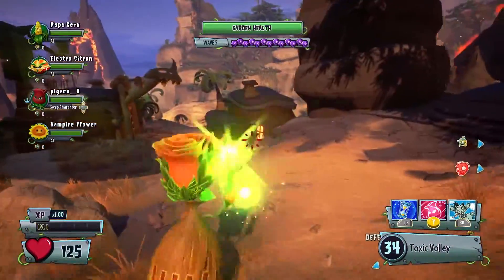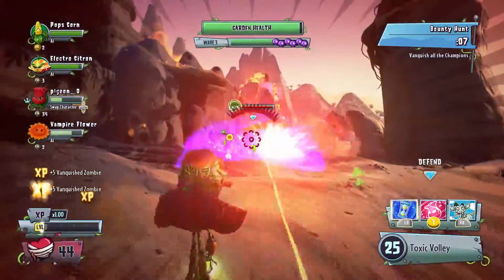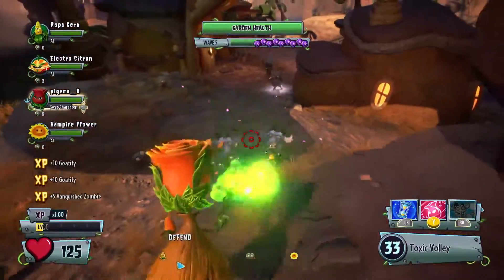In some instances, it might be a good idea to swap to a character like Rose, who has excellent crowd control talents, like her ability to cast a zombie-freezing time bubble. And let's not forget, she turns zombies into goats.